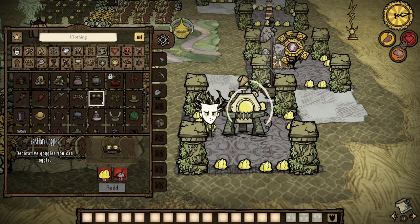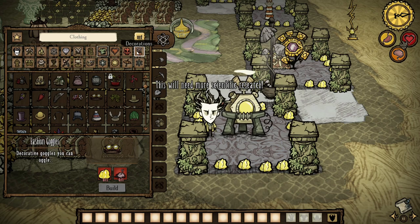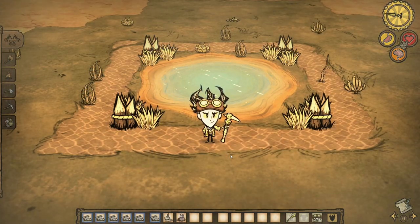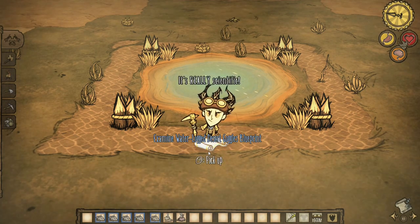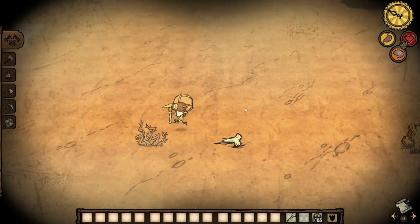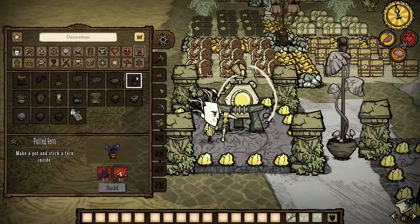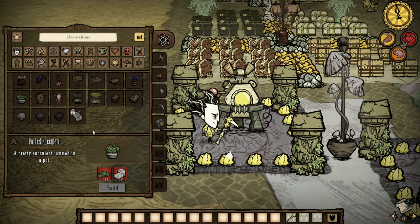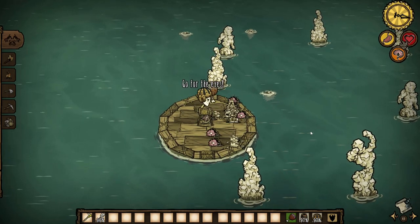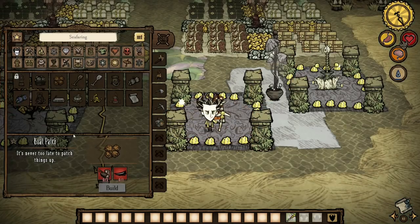Fashion goggles and potted succulents are no longer blueprints in the crumble packages — instead they're available via the science machine and alchemy engine respectively. Desert goggles have a significantly increased chance of being found in crumble packages and now also provide 120 insulation, the same as a tam o' shanter. The cost of potted ferns and succulents has been decreased to only two of each plant. The drop rate of cookie cutter shells has been doubled from a 25% chance to a 50% chance. The cost of boat repair kits has been cut in half, costing only two boards and one stinger.